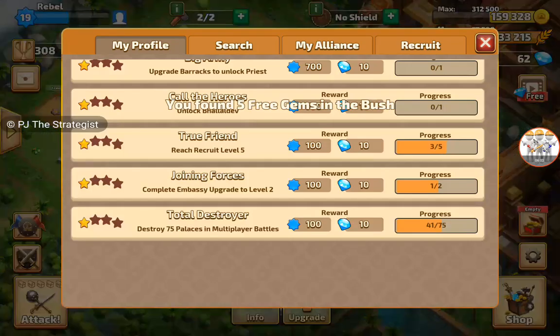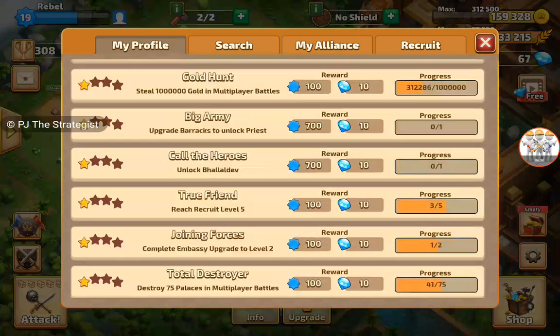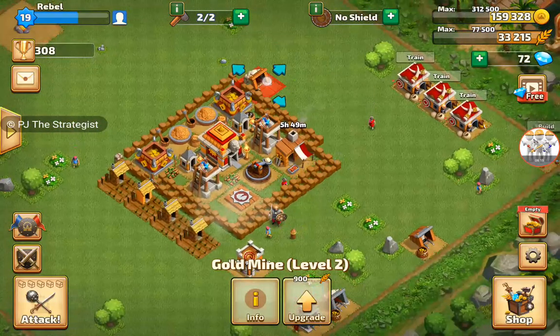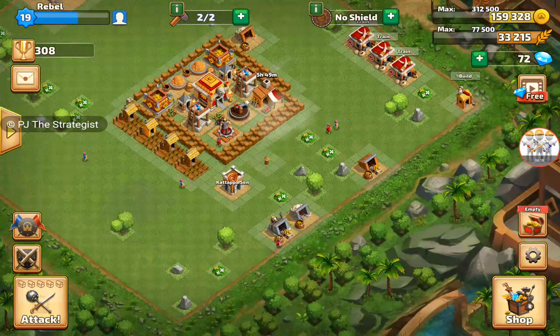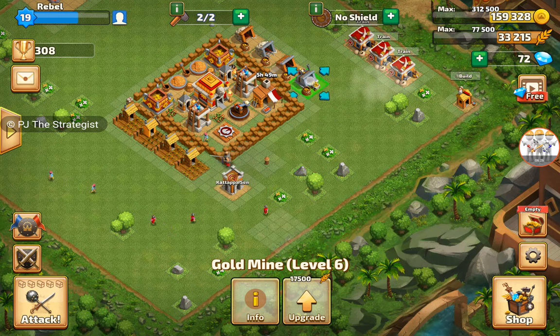I achieved one or two achievements, so I am going to claim my reward here. I just claimed the reward, and here I am putting up our gold mine. No need to worry about that gold mine because it is also covered by one archer tower.